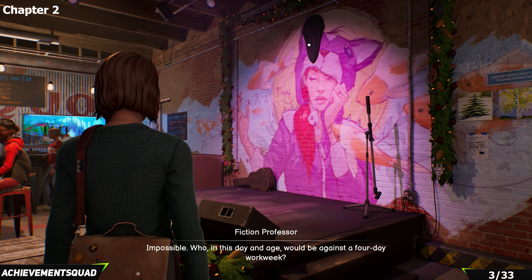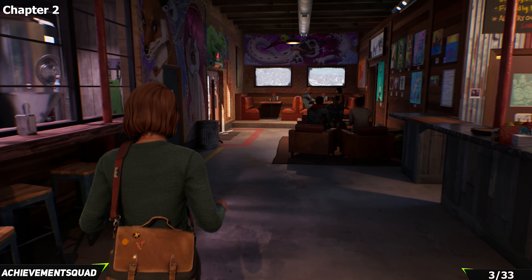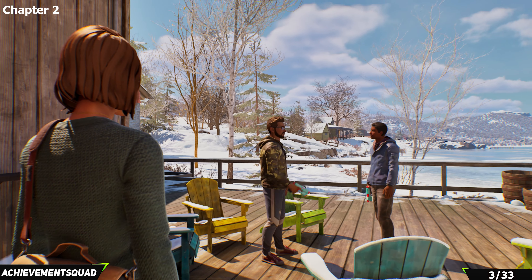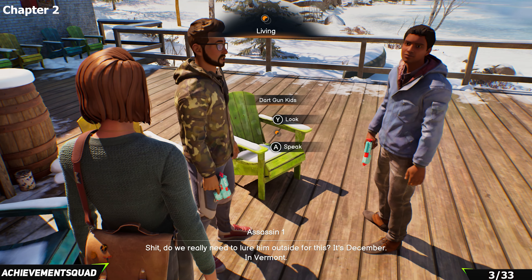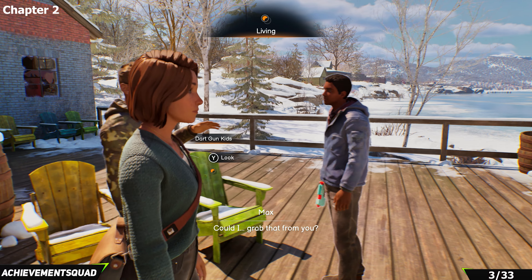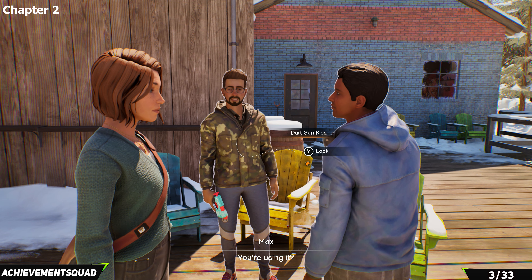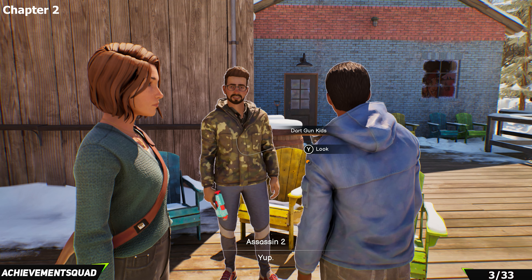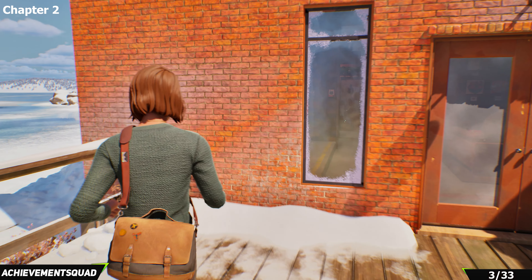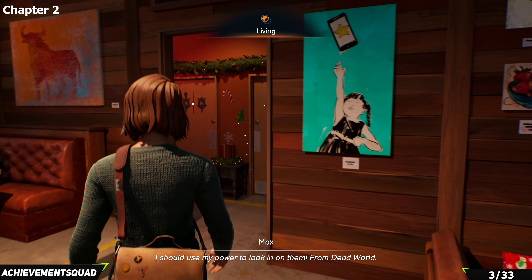Now going after the Loyal Flush achievement, which requires getting somebody into the bathroom. Head to the back of the bar. Outside you'll see two guys with nerf guns — ask if they have the bathroom key. When you go back into the restroom, they'll say they're using it. They're definitely up to something with that key. Use your power to look in on them from the dead world.